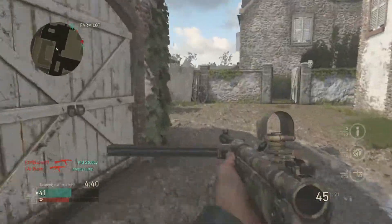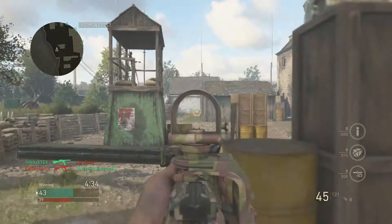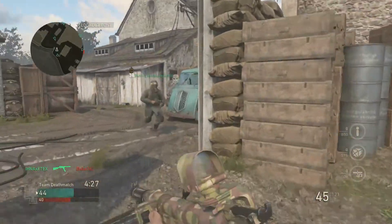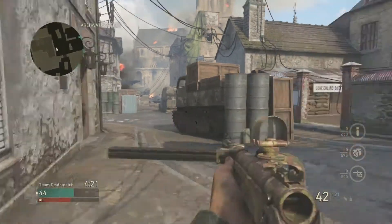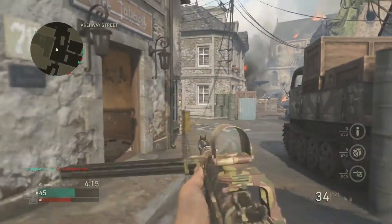It's a close game — 42 to 38, so it's a close one. I like this left side on the outside right here. Usually you can catch them coming out of their spawn right there, and that's a good little area. I don't have a silencer because I'm not rocking airborne, so it's unsilenced.